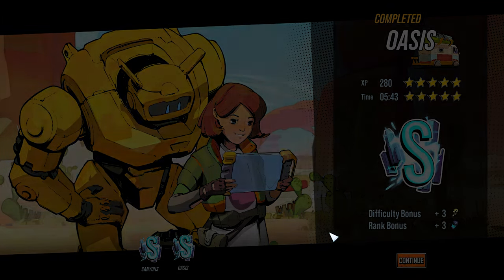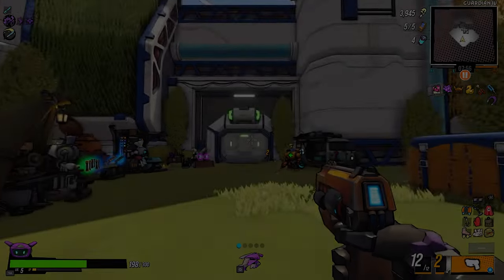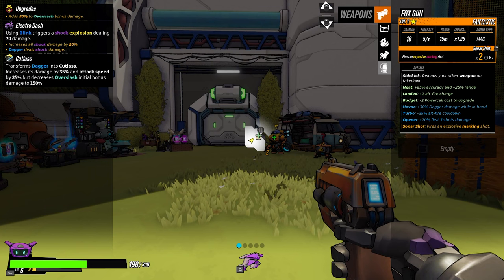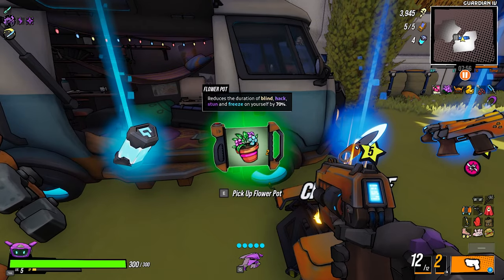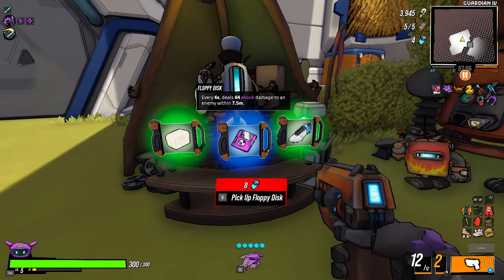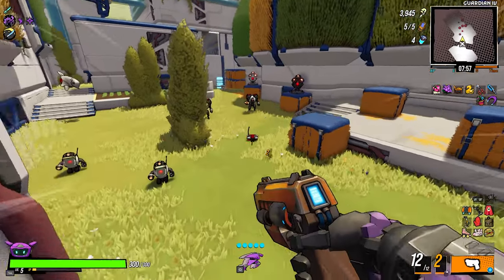The second skill we picked up is the cutlass. Just so you know, it decreases over slash initial bonus damage to 150%, so if you want an over slash build, don't go with the catalyst. Flower pot reduces the duration of blind, hack, stun, and freeze on yourself by 70%. Can't get anything else — let's keep moving.